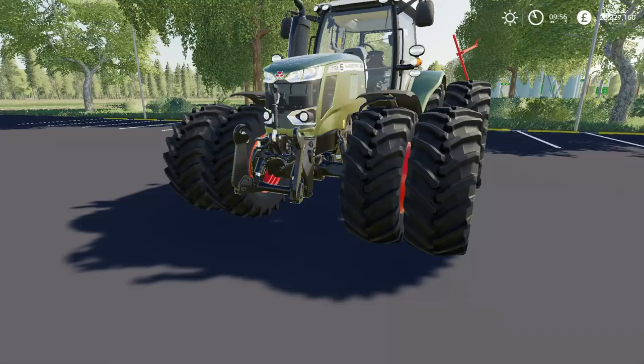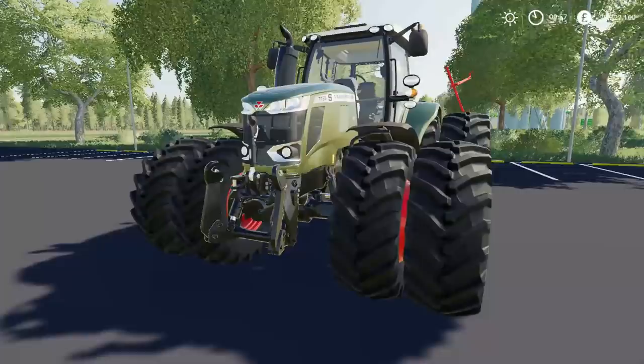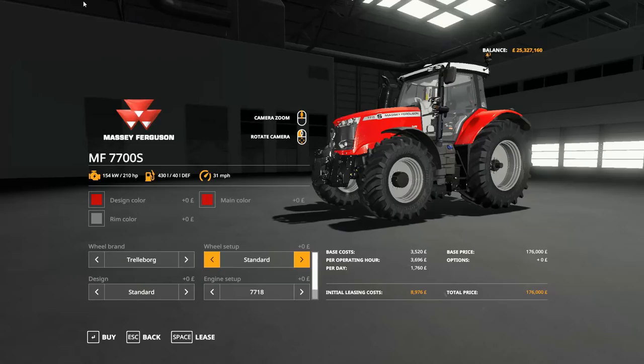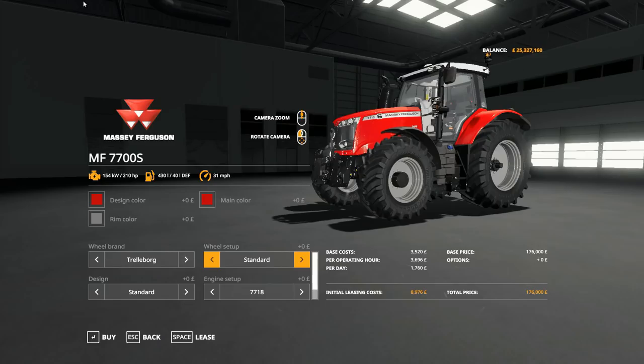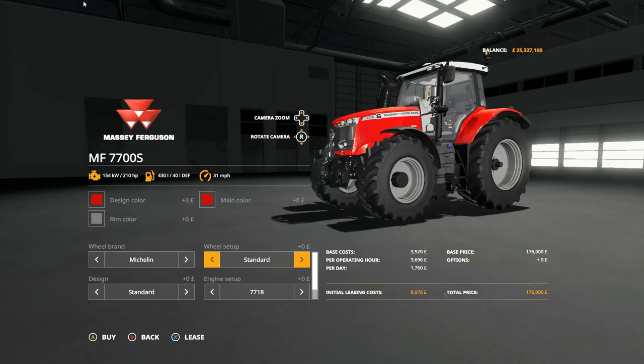The MF 7700 S has similar options to the base version, but the big thing is the colors - this metallic green looks fantastic. In the store there are a few extra engine options; it goes up to 280 horsepower in 20 horsepower increments. Wheels are the standard affair - Nokian, Trelleborg, Michelin - with options to go up to wide wheels, wheel weights, and doubles depending on which wheels have those options.